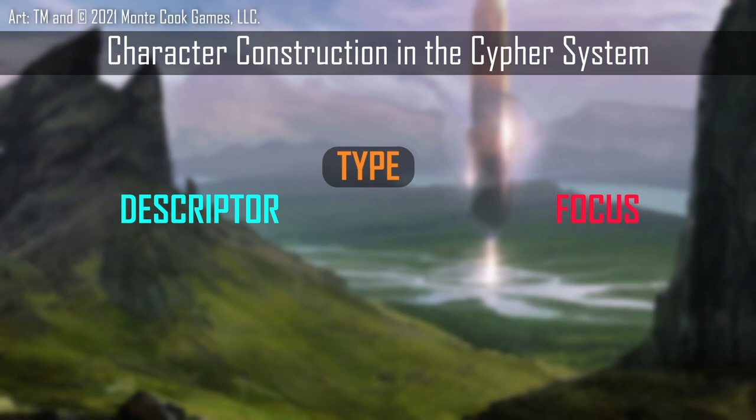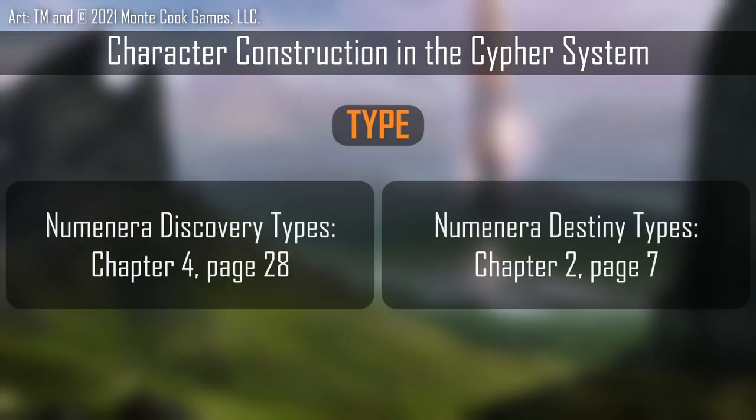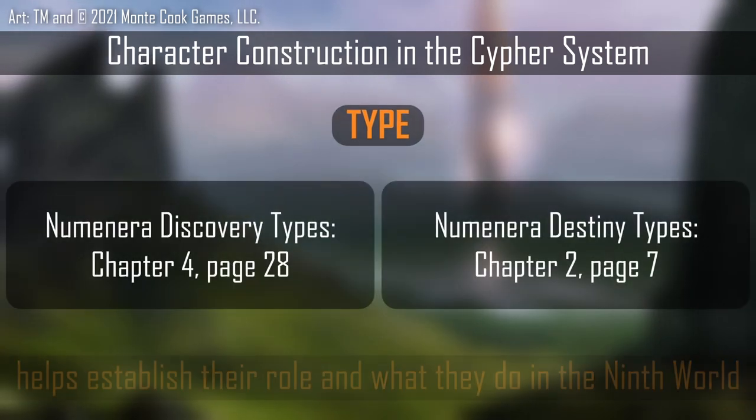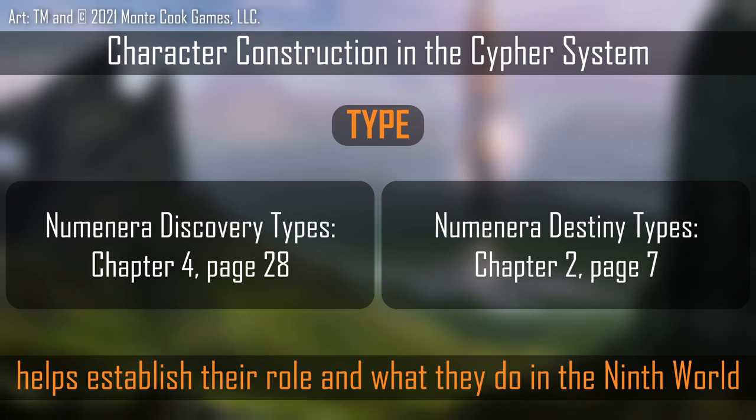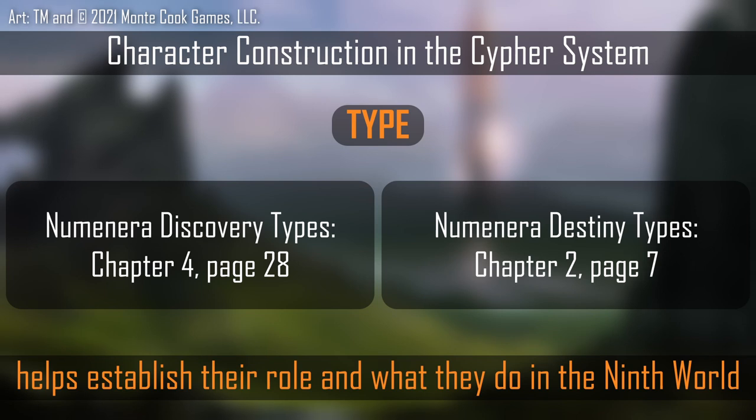Moving on to your character's type, it's really important to read through the opening parts of the section for your character's type, as this will help you understand their likely place in the world. Since we've started with the descriptor, we already have a sense of your character's personality as well as some things they're probably good at. This is essential in fleshing out your character as a character and not just a unit in a game with a specific moveset. They're going to be their own Glaive, Nano, Jack, Arcus, Wright, or Delve.